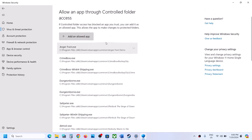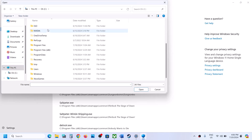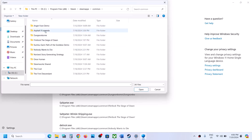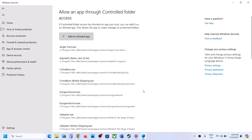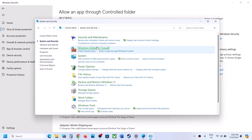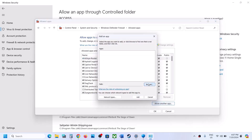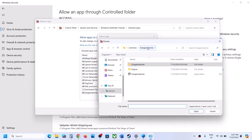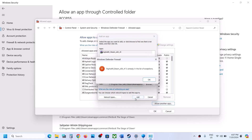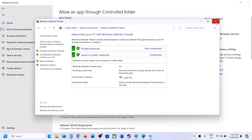Click 'Yes,' then click 'Add an allowed app' and browse all apps. Navigate to the game installation folder — C drive, Program Files, Steam, SteamApps, Common, then the game folder — and select the game EXE file, then click Open. Next, open Control Panel, go to System and Security, then Windows Defender Firewall. Click 'Allow an app or feature through Windows Defender Firewall,' click Change Settings, then Allow Another App. Browse to the game installation folder, select the game EXE, click Open and then Add. Once added, launch the game and check.